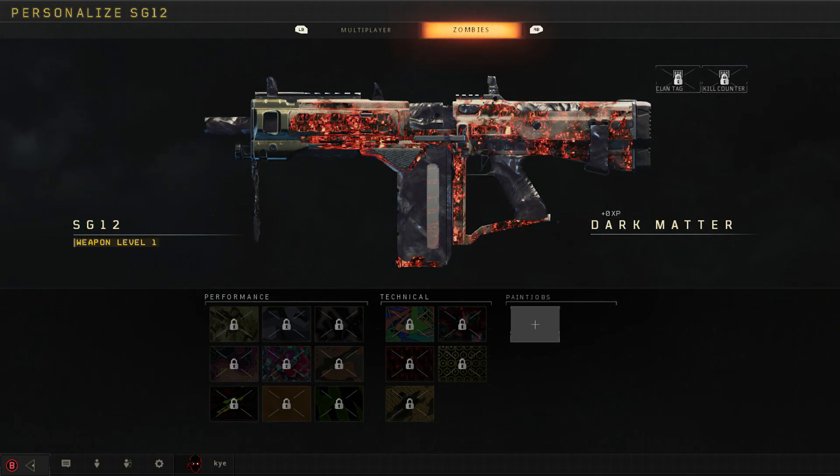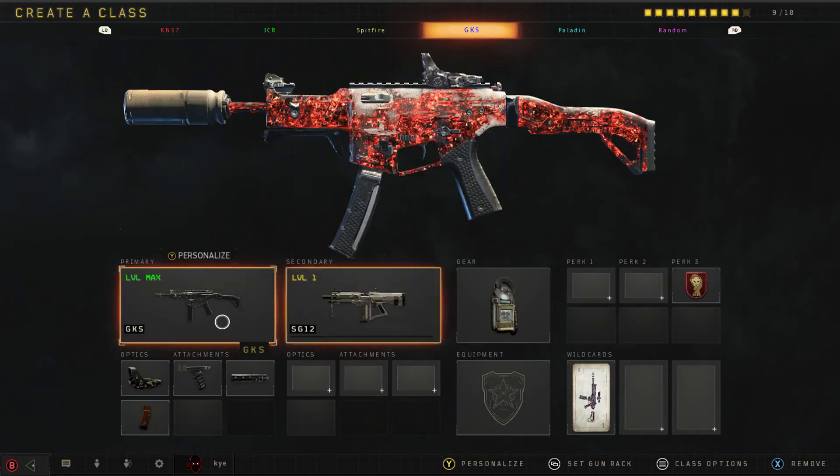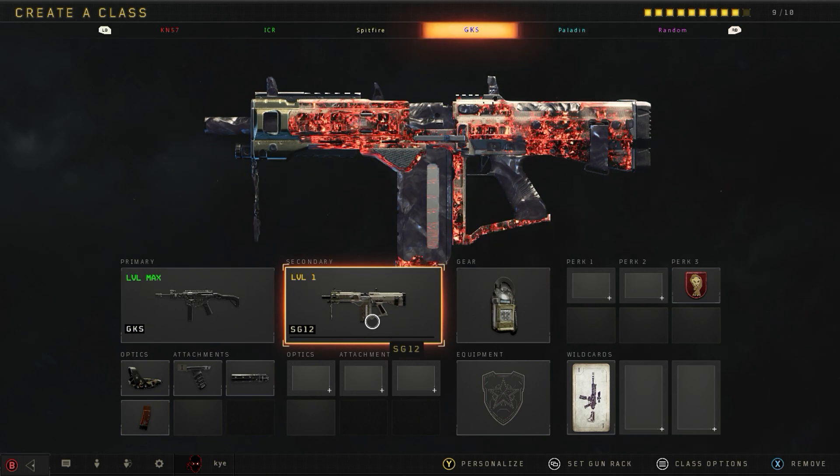To make sure that the camo is selected, once it's like this, all you need to do is press A or X on PS4, and then just back out and you've got it on your gun. And this is also playable online — it's not just in your classes.